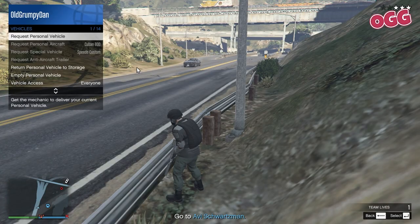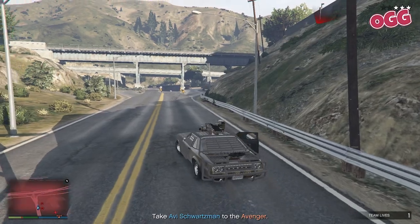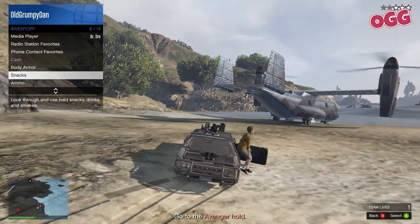Down the hill and call in your personal vehicle. Back up the hill and wait for Avi, then down the hill again. Grab your car and fetch our boy. Snacks up, then head to the Avenger. Meriwether will start pursuing, so get into a chair.